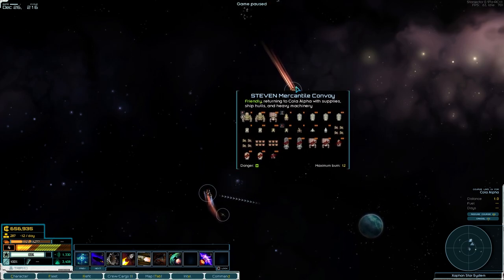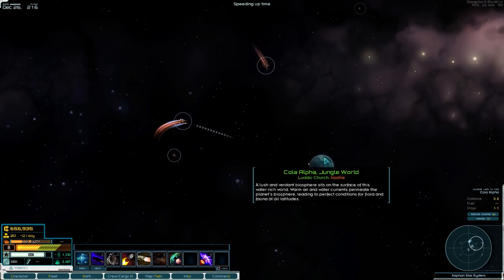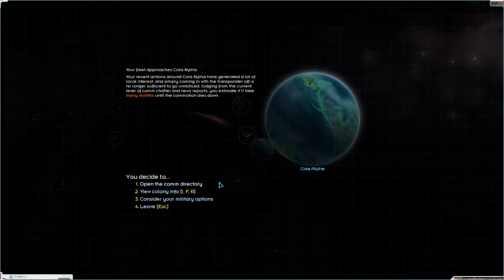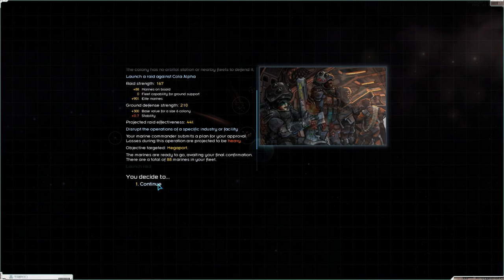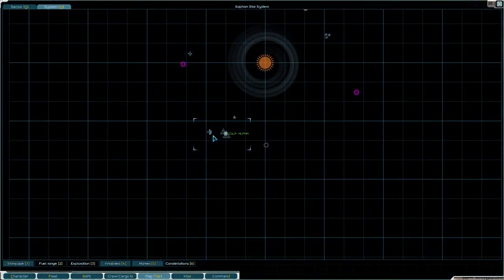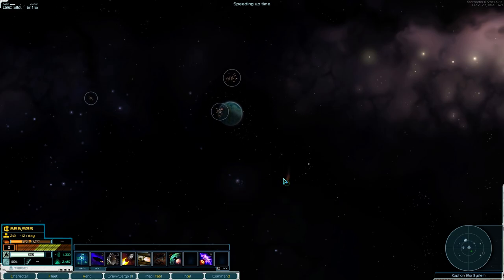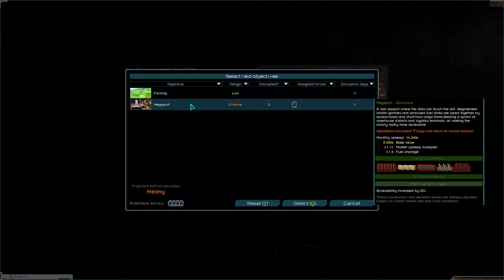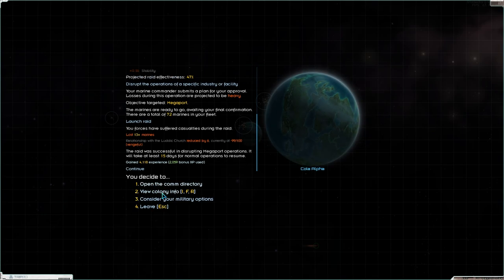Over here — that's a merchant colony, they're friendly. Consider military options, launch a raid, disrupt — extreme — select. We lost 16 marines but we've destabilized it a little bit more, which is great. Let's wait here for a bit. There's a little Ludic pilgrim. Let's jump in here again — disrupt — select — launch a raid. View colony — we're at four. If it reduces to zero, it's mine. Consider military options — consider a bombardment, tactical — never mind. I don't want to do that because I'm already friends with them.